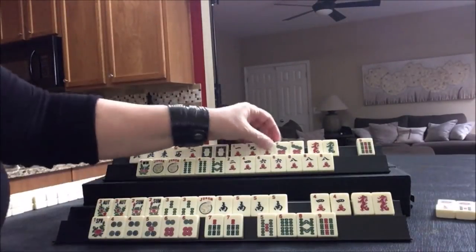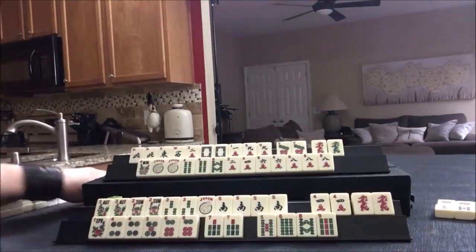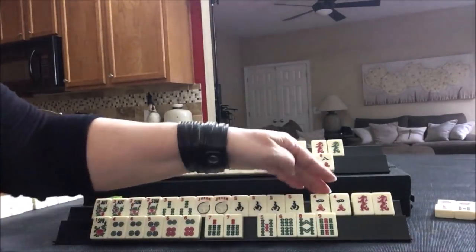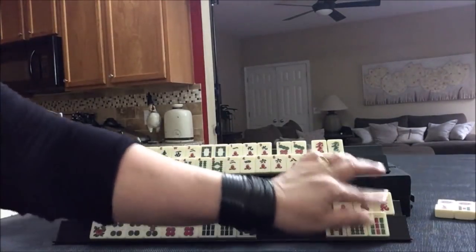Let's give up on like numbers and go with consecutive run - it's much more flexible. White dragon, we need that. Let's get rid of the nine bam. Drawing. That's helpful for the quint. So let's see: four, five, six, seven, seven or five, six, seven, eight. Let's get rid of the nine bam - that was discarded already.